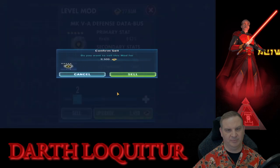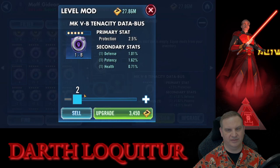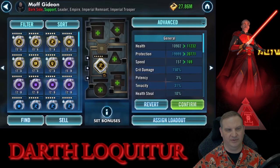Here we've got protection and offense — not enough other good stats, so that gets sold. Tenacity mod, we're looking for tenacity, we don't find it — gone.